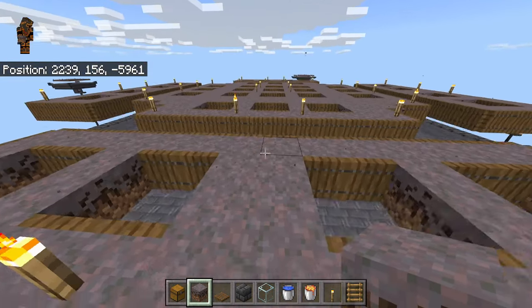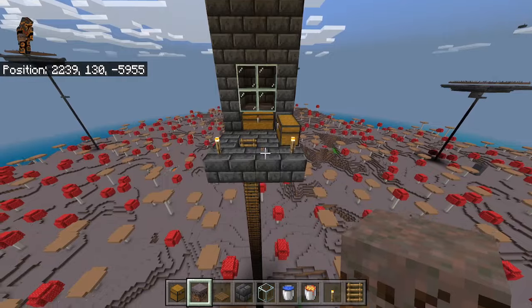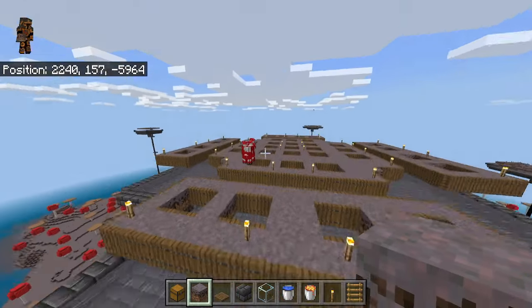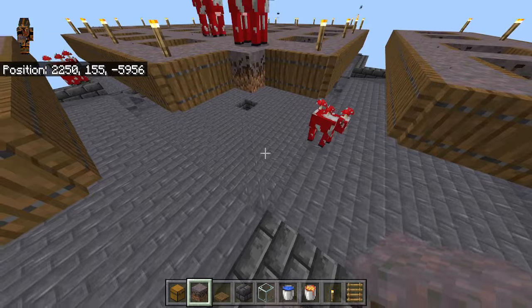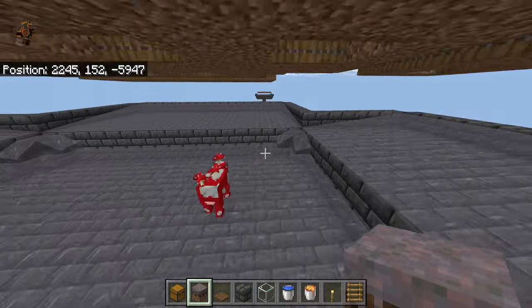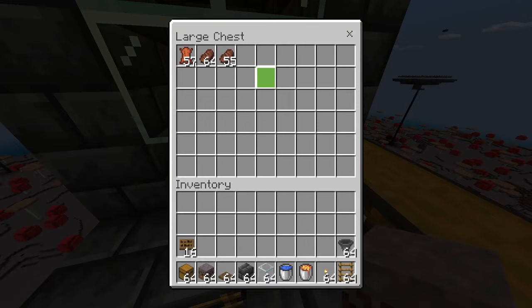Today I'm going to show you a simple and easy Mooshroom farm. This farm gives around 8 stacks of beef per hour and around 4 stacks of leather per hour. How this farm works is you AFK right here in this area, and the Mooshrooms will go ahead and spawn on top of this platform. Then they'll wander off and see these trapdoors as solid blocks, walk off, get pushed by water, fall into the hole, get caught in the lava, and die when they hit the bottom. You'll get your cooked beef and leather.